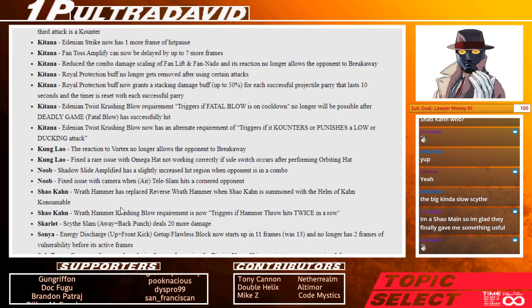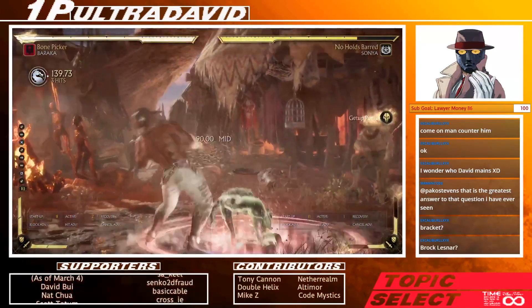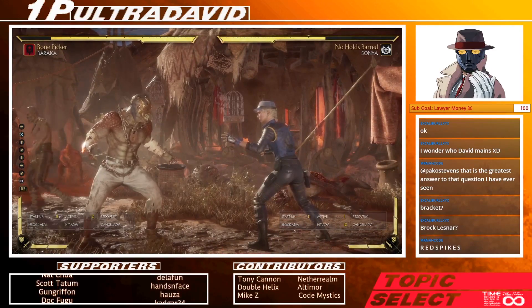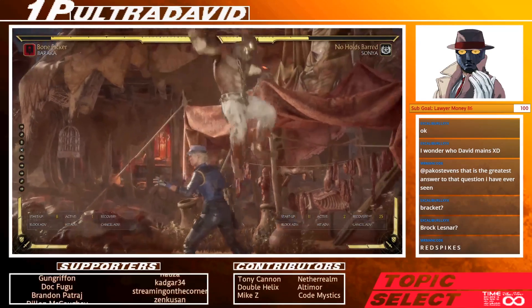Sonya: up 3 now starts up in 11 frames and no longer has 2 frames of vulnerability before it activates. So for Sonya, as Baraka I could do combo into spines and then hold up-forward and it would just auto-make a safe jump versus some characters — and Sonya was one of them. I wonder if that doesn't work anymore. Cool, it doesn't work anymore. So previously you'd be able to land and block in this situation, or actually just hit her out of it. But not anymore — that's good for her.